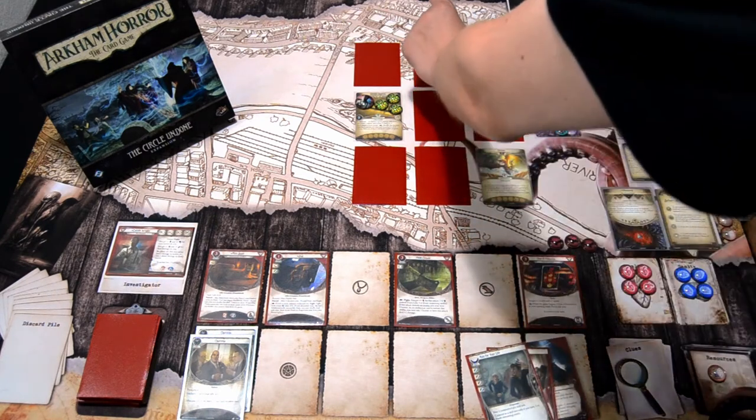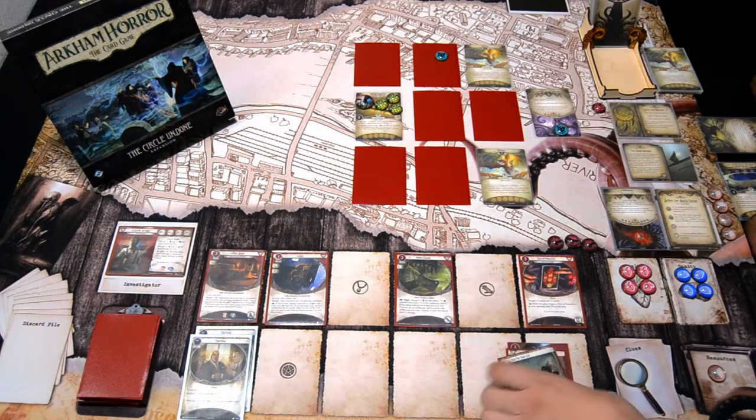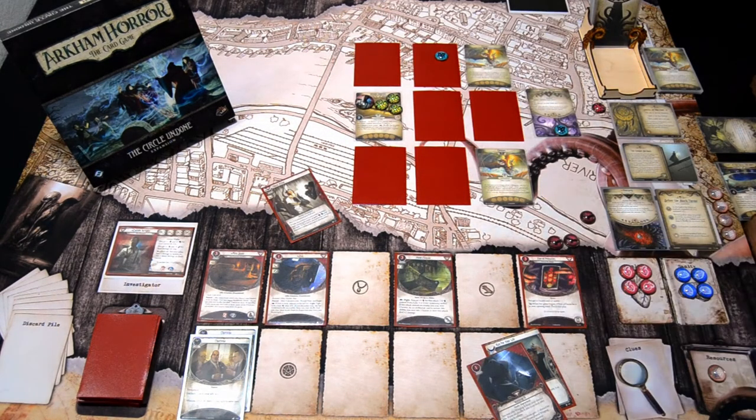We spawn it here. I'll investigate and commit Sharp Vision to the test. I'm investigating 7 versus 2, hoping to hit plus 2 or more to get the clues. We draw a minus 4 — we succeed, but only by one, so we get one clue. That's unfortunate.